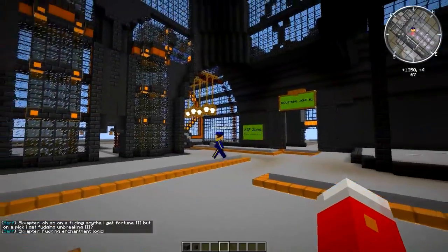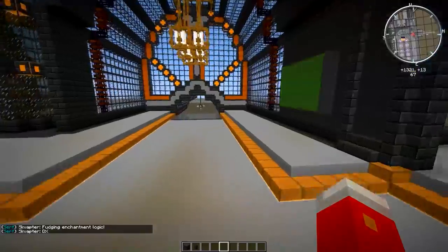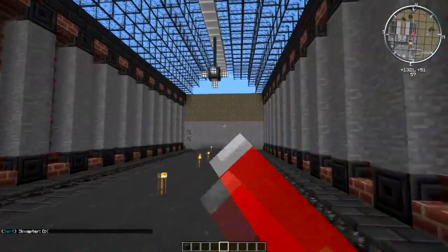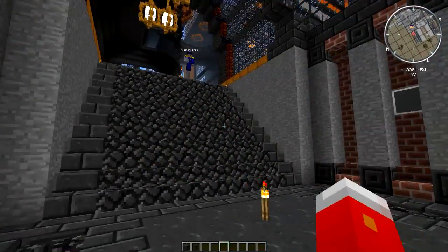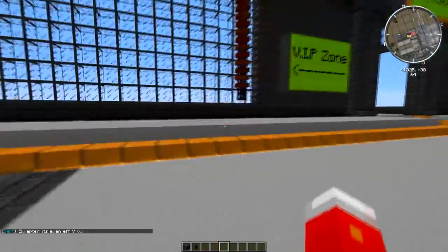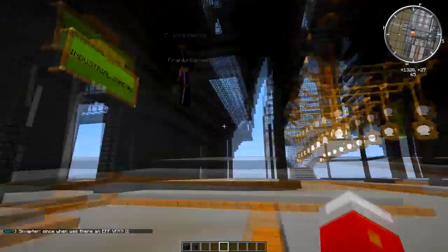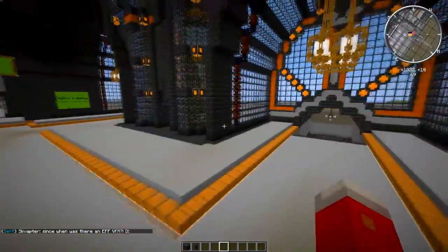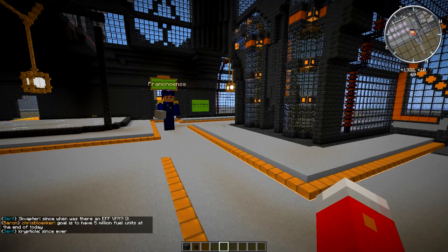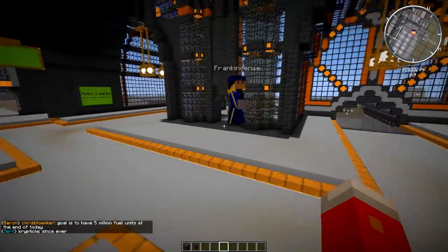We've got several sections marked off already — you've probably seen the big flashing signs on the wall. We've got two tunnels which aren't finished right now. One idea is that this is going to be a VIP tunnel, and we're going to have soul cages in there with super spawners so VIPs can grind XP and items.